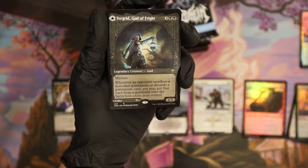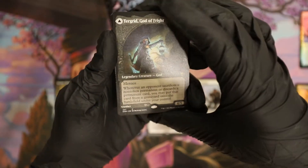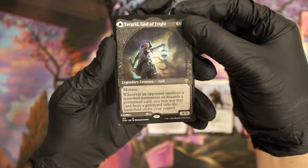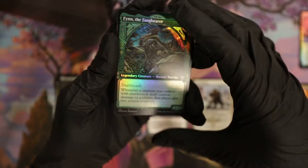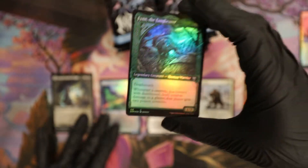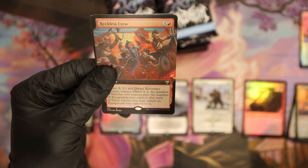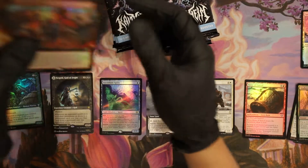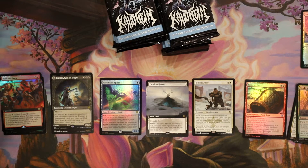We're looking for Vorinclex, God of Lies foil — looking for the foil Vorinclex. All right, here we go, this could be it right here. Foil Vorinclex — oh, Reckless Crew, no! That's the top card; we've gotten a lot of these.